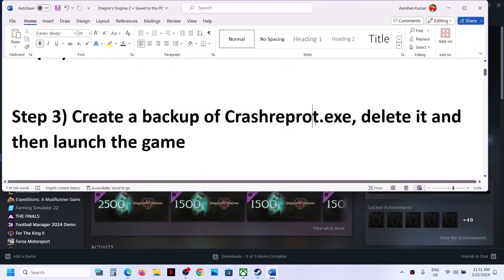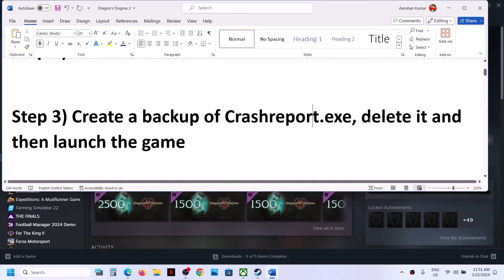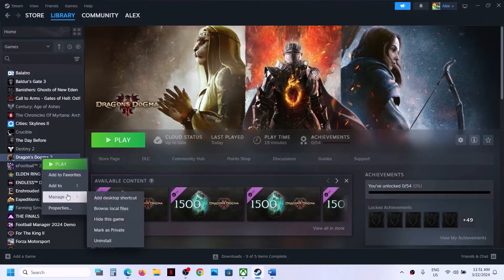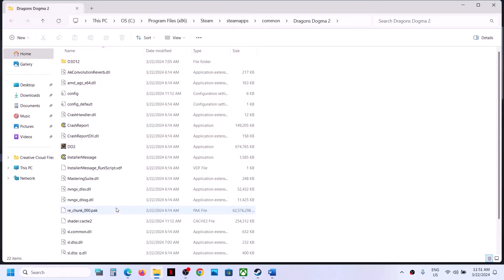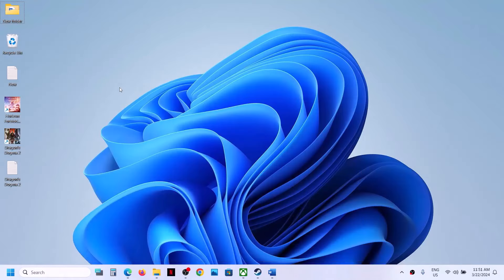The next step is to create a backup of crash report, delete crash report.exe, and then launch the game. This has worked for a few players so it might work for you. Make a right click on the game, select Manage, then click on Browse Local Files. It will take you to the game installation folder where you can see the CrashReport.exe file. Before you delete it, copy this file to create a backup.